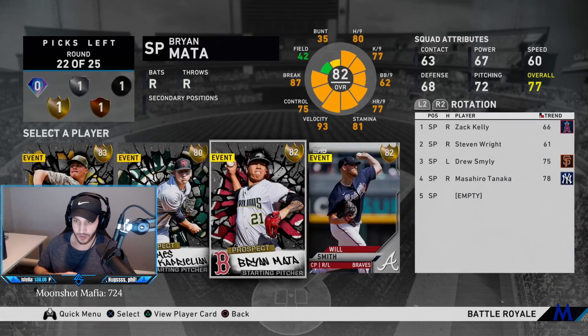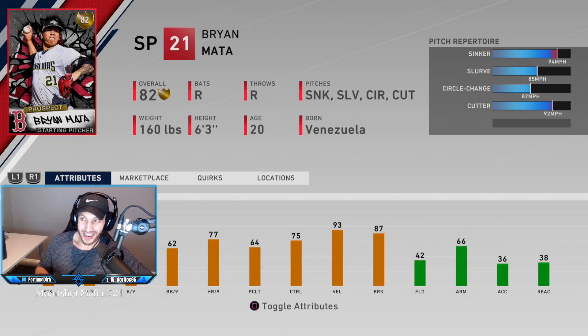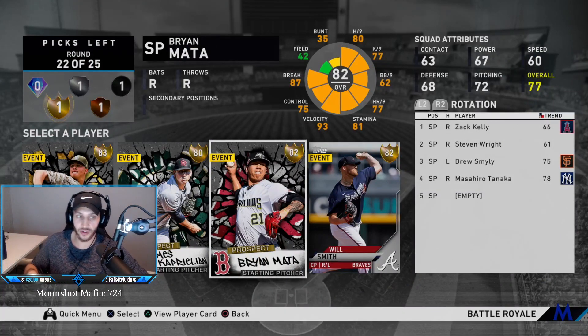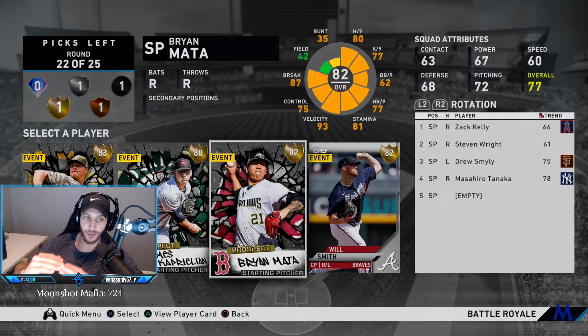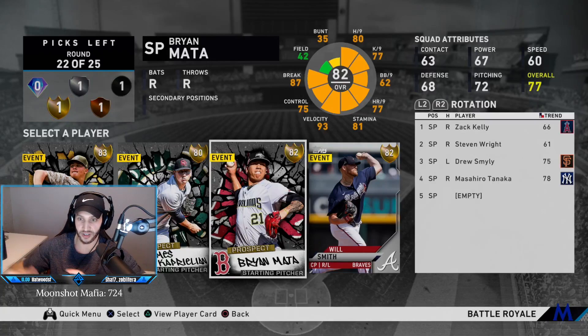We have Will Smith who is very dirty, and a new prospect card. This prospect has a sinker, slurve, circle change, and cutter — basically the four pitches I want — and he throws 94 as a lefty. We're going to get our third starter with this pick. The rotation plan: I'd save my best starters for games three, six, and nine. Go Tanaka first, Smiley second, and this Mata prospect third. Then Tanaka is ready for game four, Smiley for game five, Mata for game six, and so on.